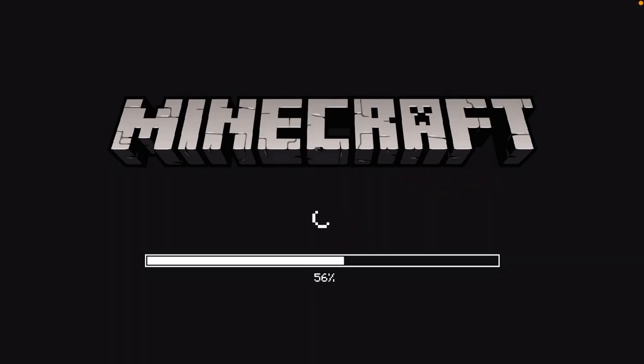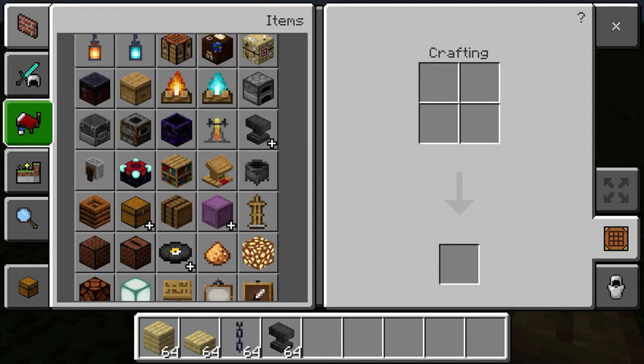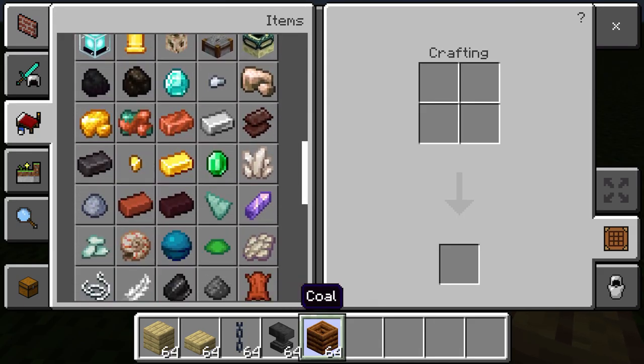Hello everyone, welcome back to my YouTube channel. Today we're going to be teaching you how to make a swag Minecraft build. You're gonna need some wood slabs, chain, some lanterns, and of course the composter — kind of like the imposter.